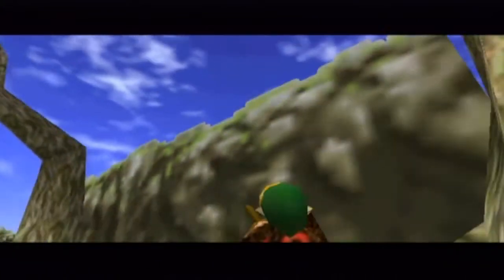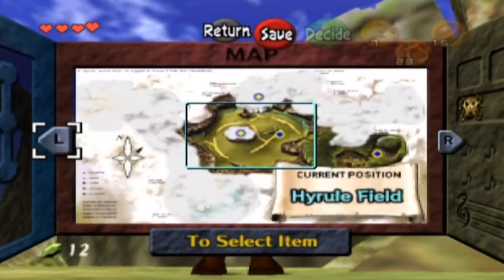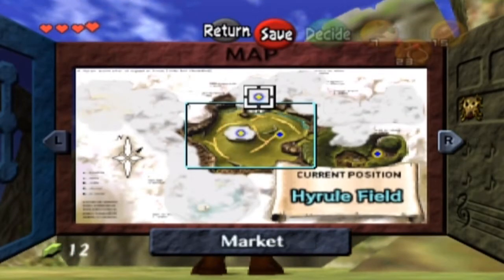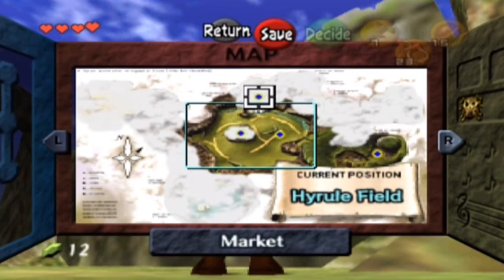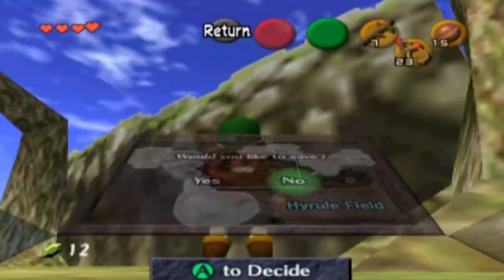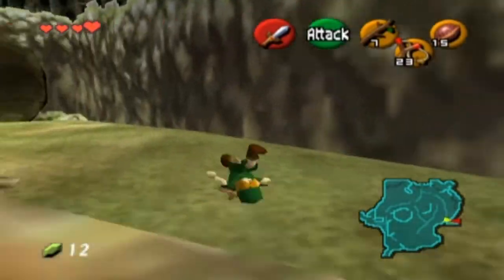I'll quickly show what he was on about. Go to the map and you'll see the flashing areas — that's areas you can go to. Obviously at the market and the Lon Lon Ranch, we haven't been there yet, so they're in white. The place we need to go is back into the forest, you'll be happy to hear.